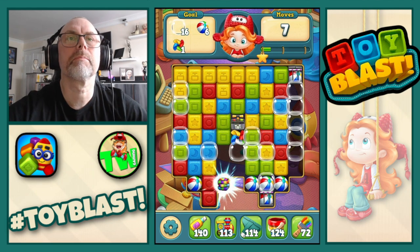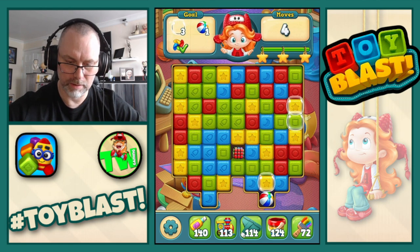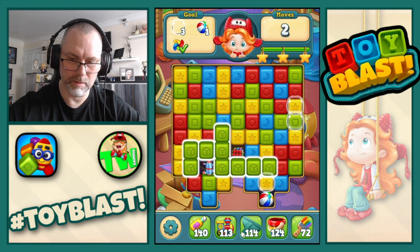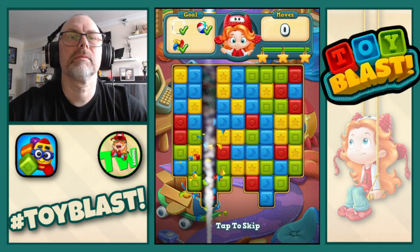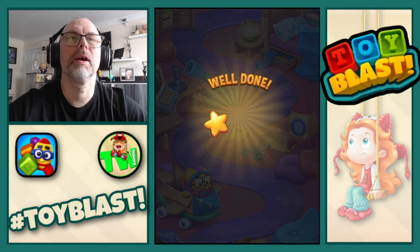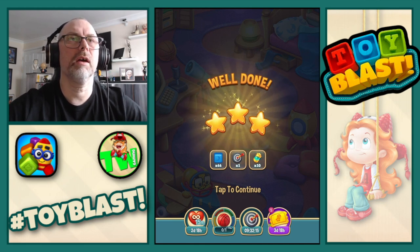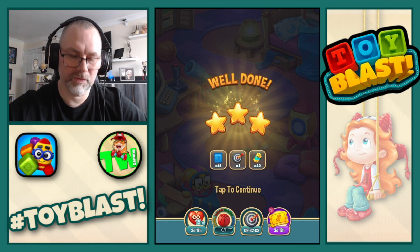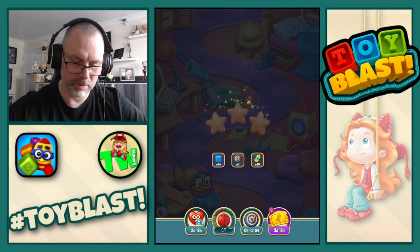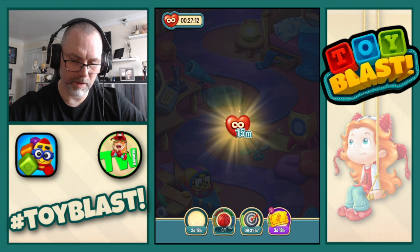Double puzzle — nice, fantastic. That and that — double puzzle — nice. And we get 3 stars. So we get 66 blue blocks, today's challenge which is First Try Saturday, and some points for the pass. And we get 15 minutes of unlimited lives.